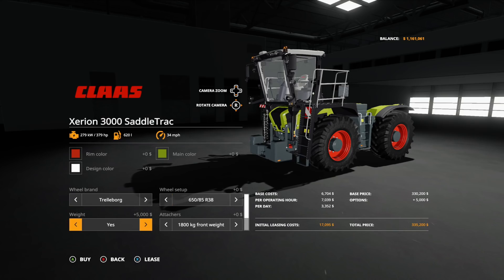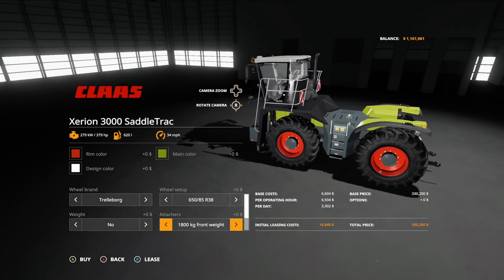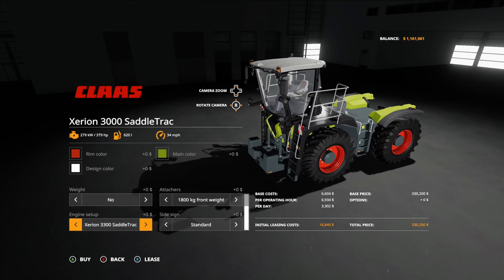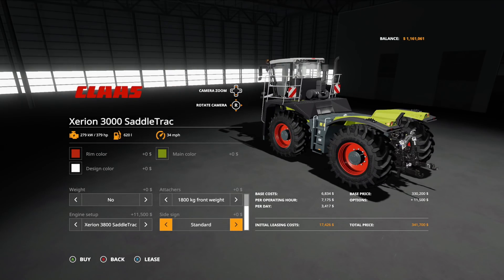Weights option: yes or no — yes puts weights in the back, which is cool. Front attacher options: 1,800 kg front weight, 2,200, and 2,600 front attacher. Engine setup: the 3,300 at 379 hp, the 3,800 also at 379 hp, and back to 335 hp. Side sign: standard or EU.